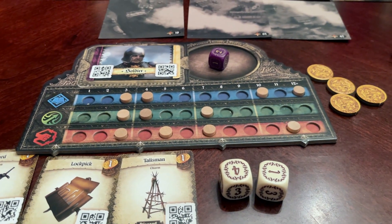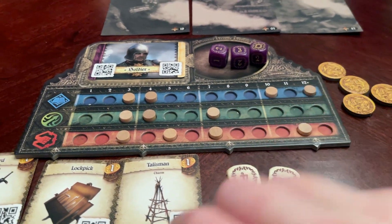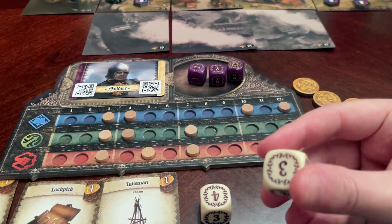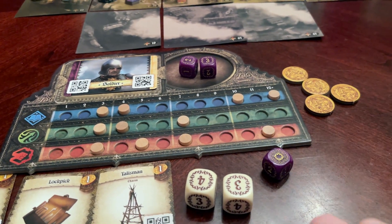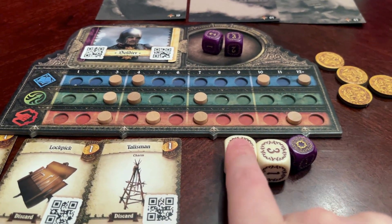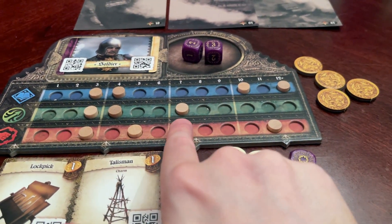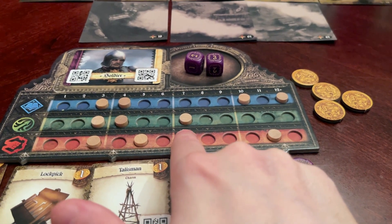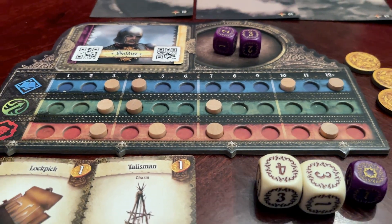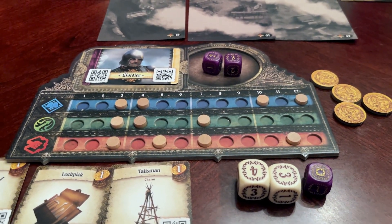You're going to roll some white dice all the time, and if you have any available and you want to use them, you can use some purple dice. You add the totals of these dice — let's say I tested for the red power and rolled a total of seven. That puts me here on the red track, which counts as an automatic success — three successes because I passed three tan tokens equal to or less than one, two, three. This game is app-driven, so you tap in four successes on the app and it'll tell you what happens.